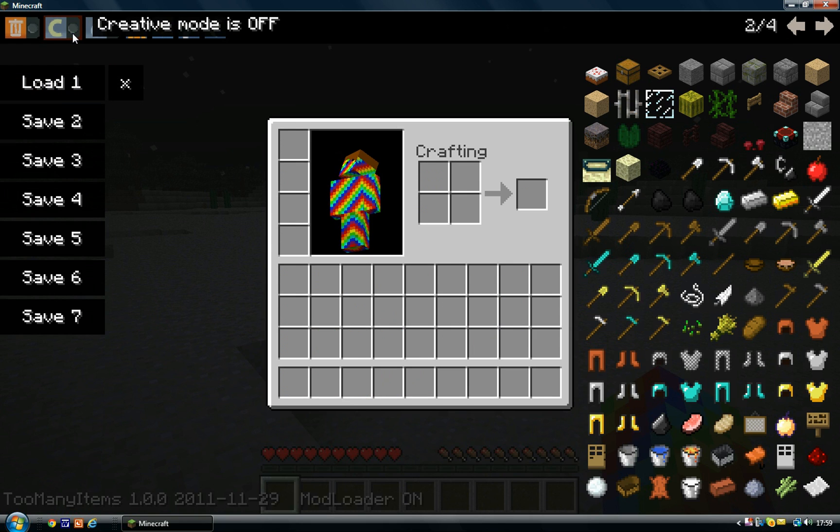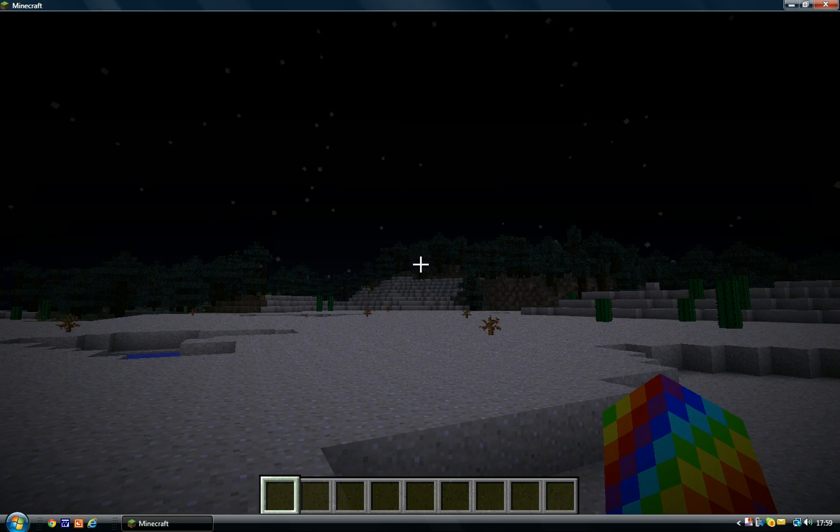Then we have Creative Mode, and you can just swap between Survival and Creative with one simple click. And then we have Rain — so if you really want rain, you can turn it on.